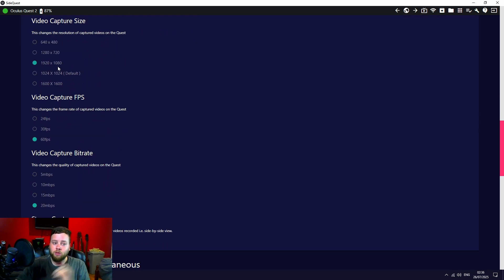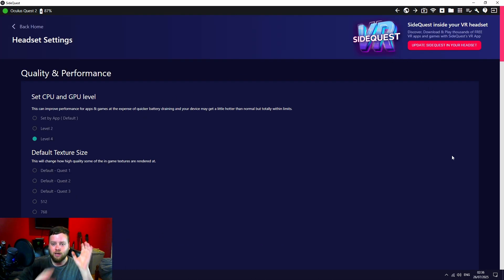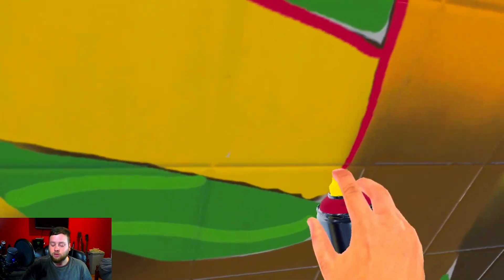On recording settings: when the frame rate is choppy it's because I'm not recording at 640x480 at 24fps — I'm trying to get the best quality for YouTube. I'm recording at 1080p, 60fps, at the maximum bit rate of 20Mbps. I'll leave a link in the description on how to set up SideQuest, enable ADB, and enable developer mode. That's all the preamble and setup — let's get into the actual numbers.